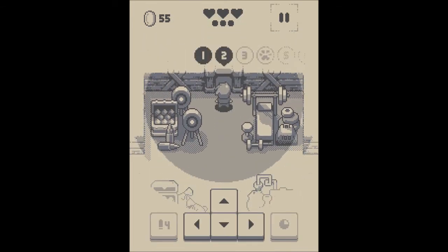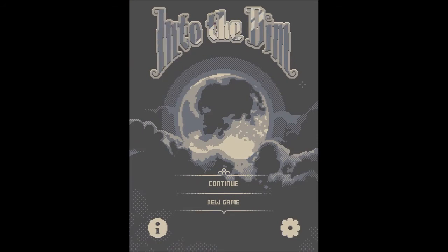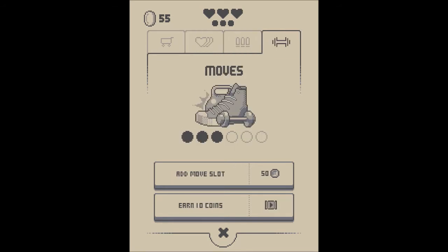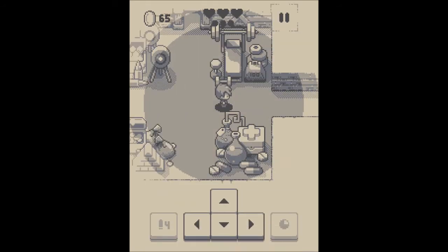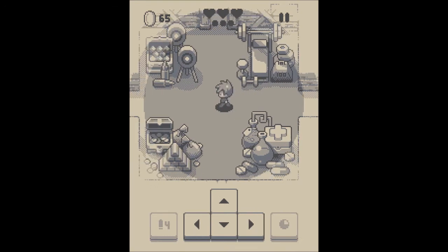So once again you just go back to the dungeon, hit pause, hit home, and you can hit continue and jump into the shop again, watch the ad. As you can see it's still going — watch the ad again. You got another 10 coins there, the thing is still going, and you can just keep going again.